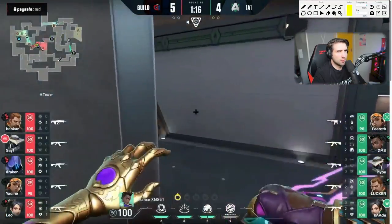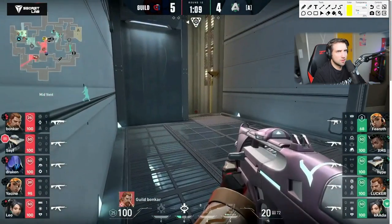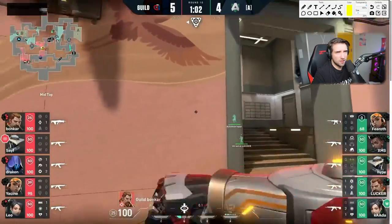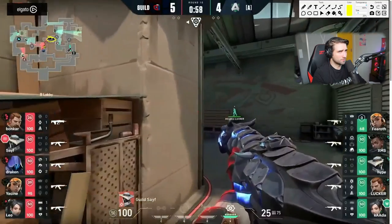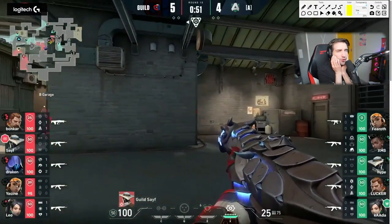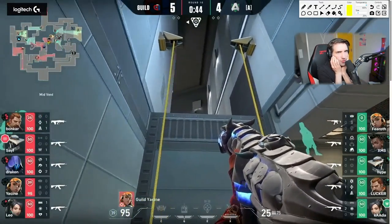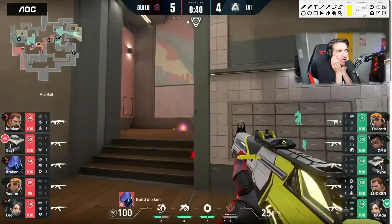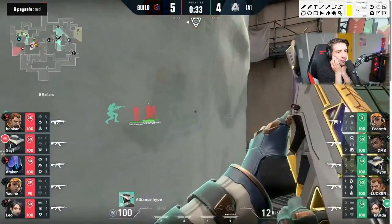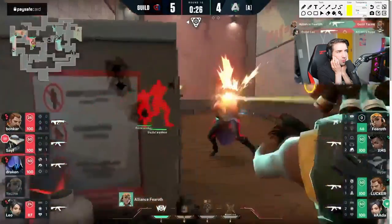Just went in blind — interesting counter ult from Fearot, but it's zero for zero. That was a big commitment to fake Heaven B and slow it down, but they didn't destroy the traps first, which is a bit odd. They typically destroy the traps and then commit. They didn't gain anything from this execution — stopped by the Cypher cage and trap in Heaven B.